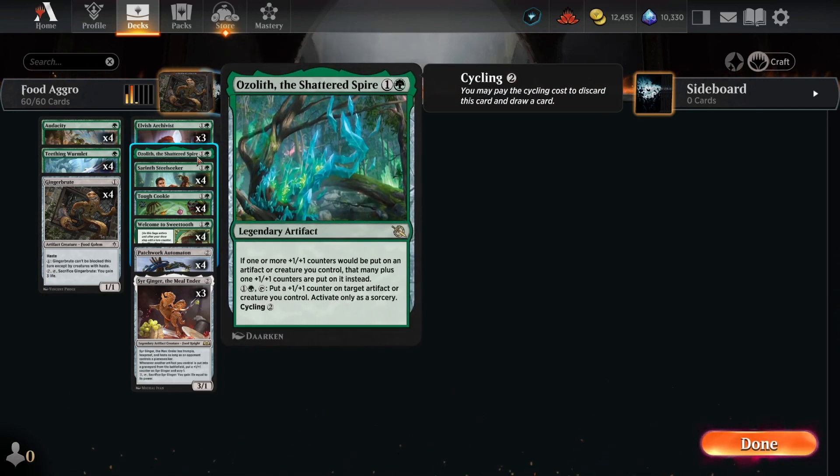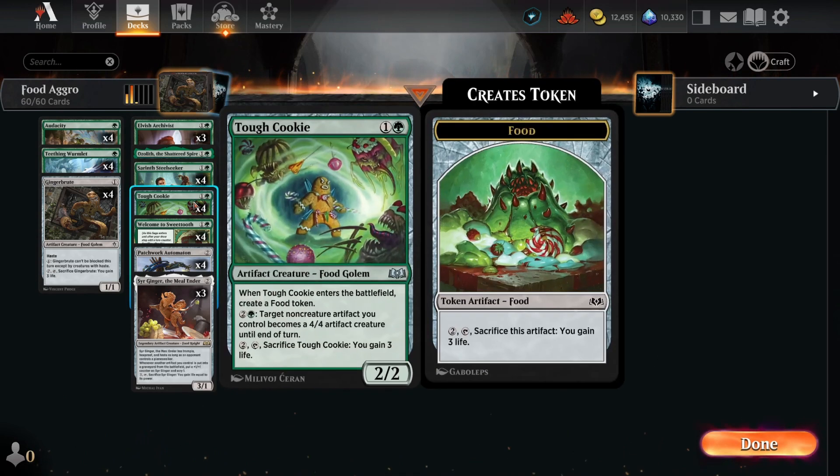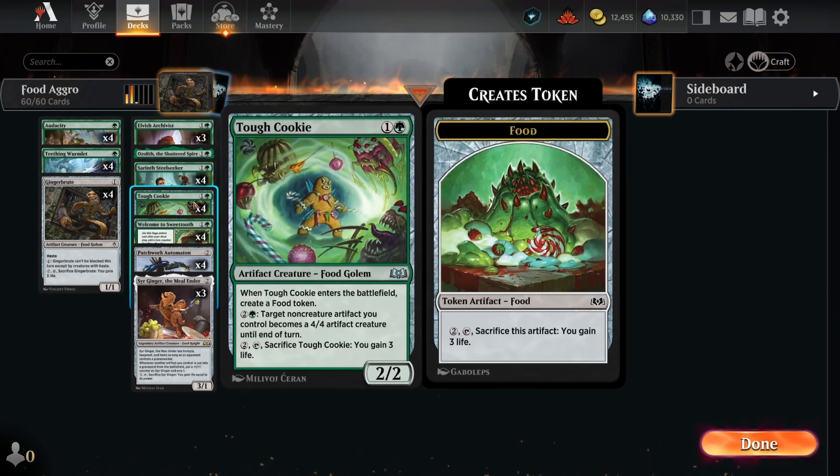We have one copy of the Ozolith. This is going to synergize well with our plus one plus one counters. We've got the Steel Seeker, which is going to help get some lands off the top of our deck and make sure that our draws are going to be mostly useful artifacts. Tough Cookie is one tough cookie of a card indeed. We're not only going to be able to get two artifacts onto the battlefield for two mana, but both of them are also going to be foods, which is going to be a very important synergy for this deck.